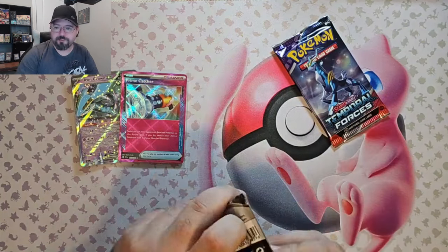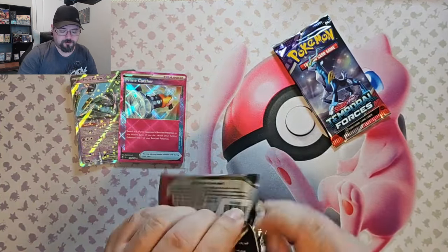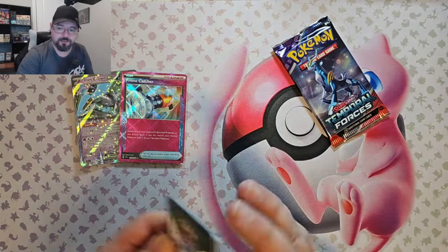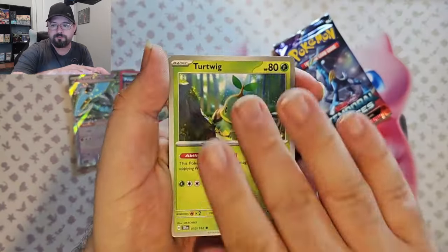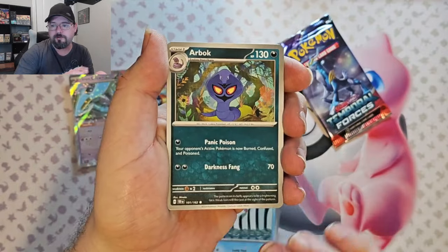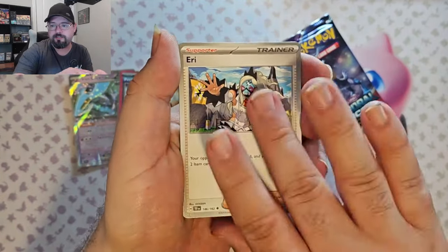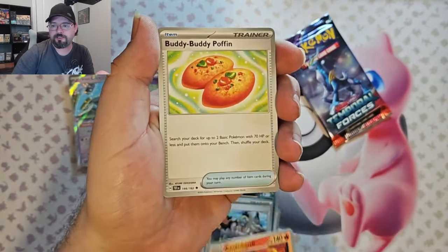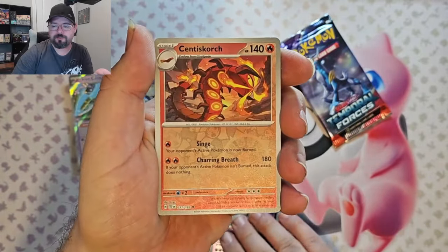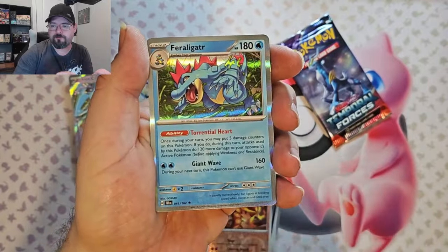Two packs left. This is going a lot better than last time we opened one of these. Pack five: Fertwig, Uchaina, Wiglett, Arbok, Eri, Centiscorch, Buddy Buddy Poppin', Iron Valiant Reverse, Centiscorch Reverse, and Feraligatr.